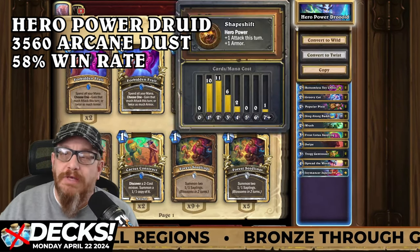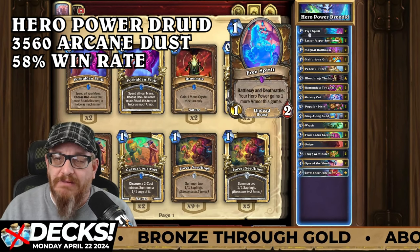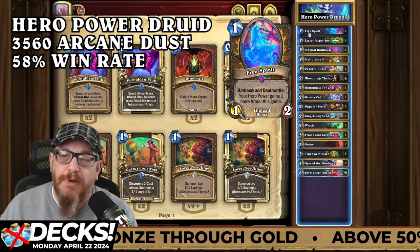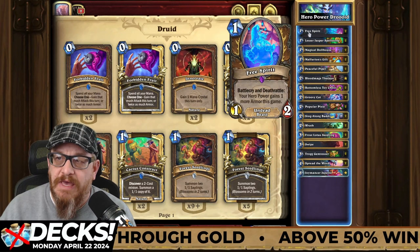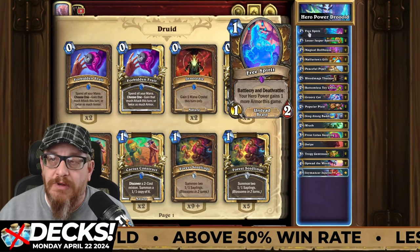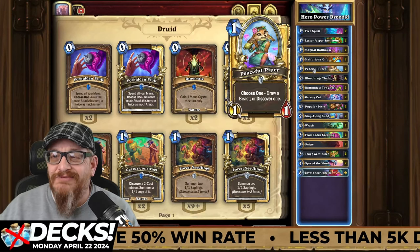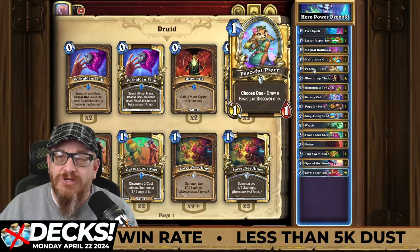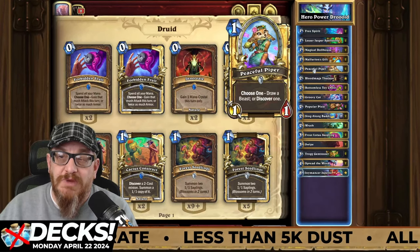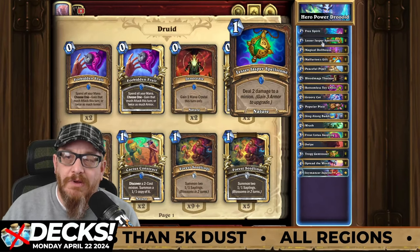The idea of this deck is you're trying to get your armor and your attack as high as humanly possible, and there are a lot of cards that are going to let you do that. Number one, we have Free Spirit — its battlecry and deathrattle is your hero power gains one more armor this game. You want to absolutely tech out for Free Spirit. You also want to tech out for Malfurion's Gift and Peaceful Piper. I would try to tech out for any of the one-drop cards. Let's go into the Lesser Jasper Spellstone — I'm a big fan, and the spell stones are back.